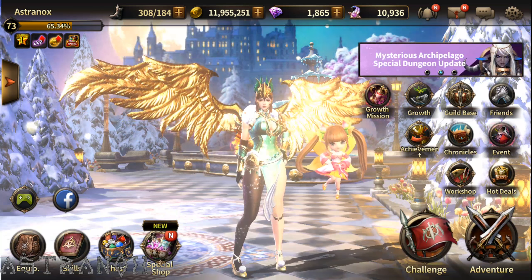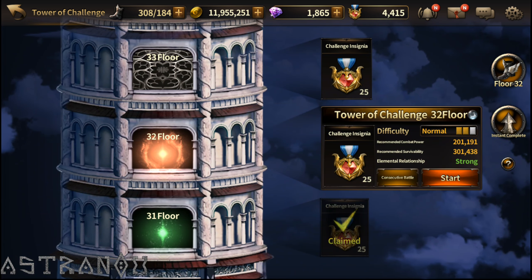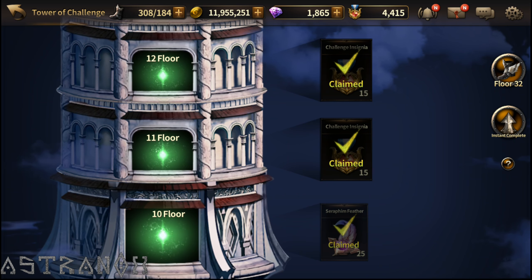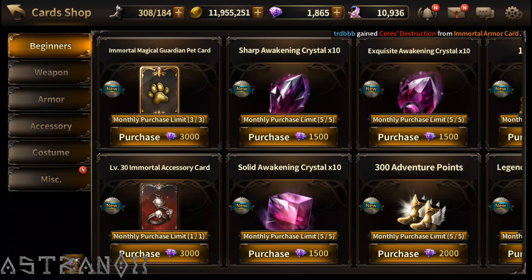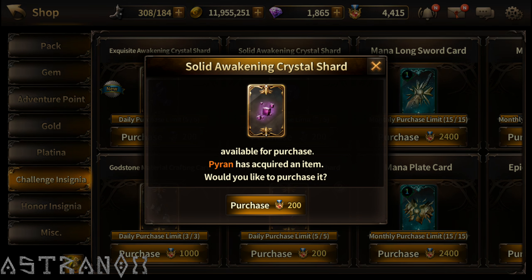What's up guys, Astronex back for another gameplay video of HIT. Just gonna do my daily stuff here. I've already done the tower of challenge for the day — this is as far as I got. A good amount of challenges, sickness and feathers. You do get feathers when you keep repeating it. I got four thousand so I'm just gonna save those up for now.